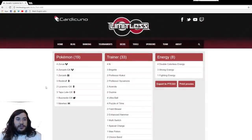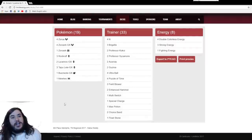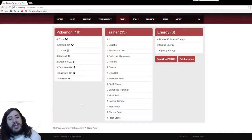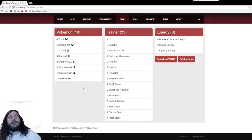Two Enhanced Hammer, which is so strong in this format right now because of all these special energy decks. The big thing about these lists is Multi Switch versus Energy Loto — it's kind of a debate. Ben Potter and Pram are basically on the same list, the difference being Pram played Energy Loto and Ben played Multi Switch. Pram won with Energy Loto and Ben got top eight with Multi Switch, but overall Multi Switch was played more.